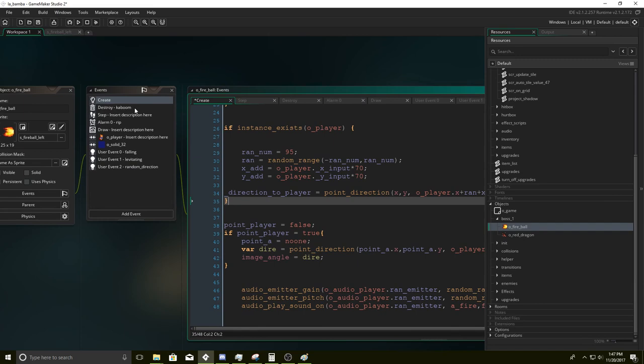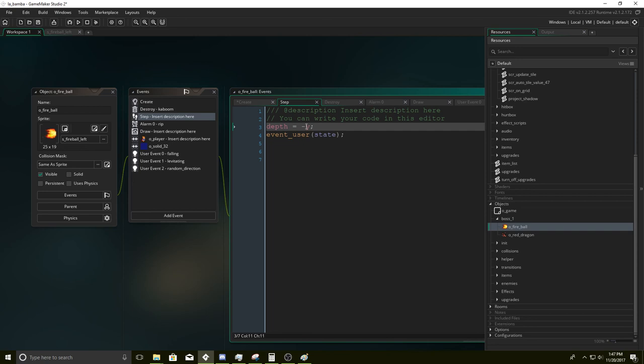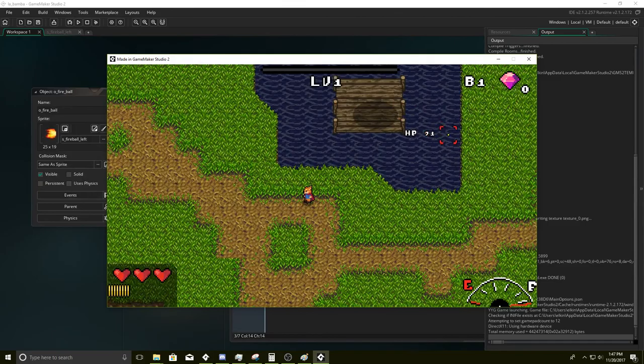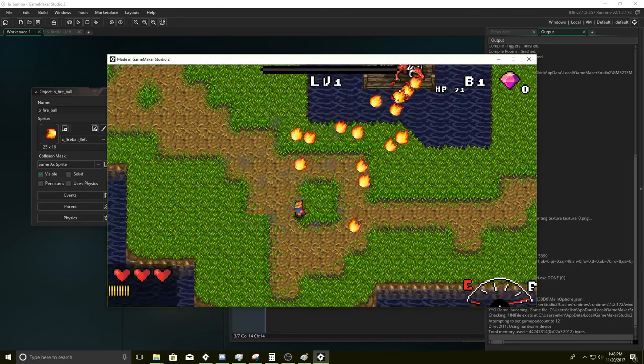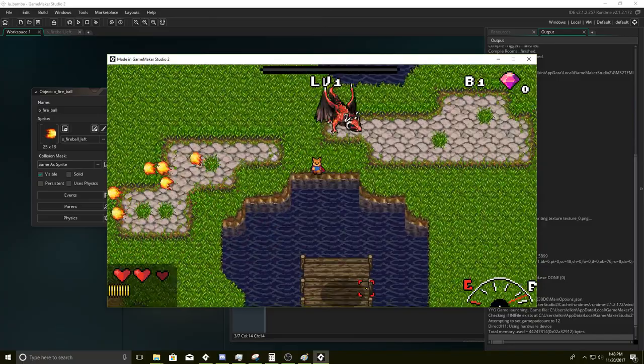Now that we have created this emitter and all the good stuff, we will go to the step event. This is going to set the depth — you might want actually like 5,000. Because when the dragon starts spitting out the fireballs, it'll actually look much cooler if the fireballs are drawn on top of the dragon. Show me the fire... There we go — it's being drawn on top of the dragon. Looks much better.